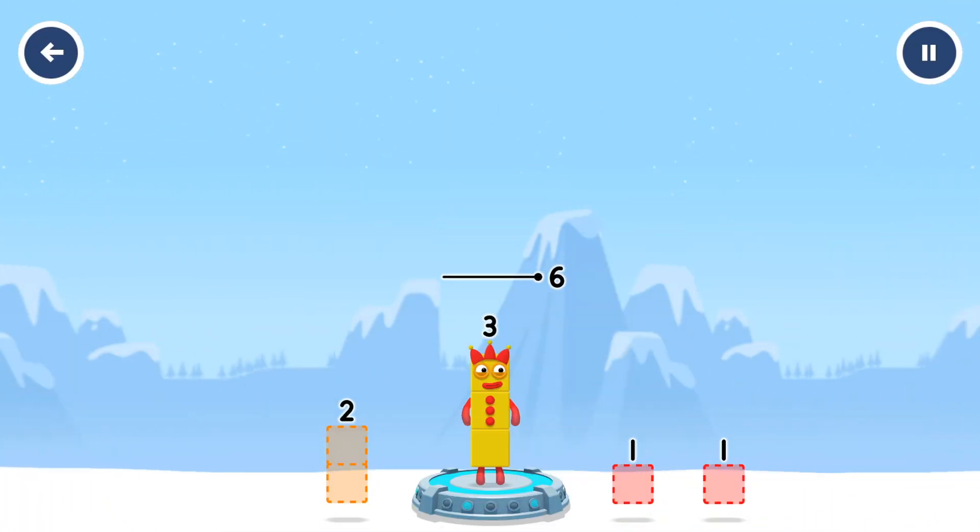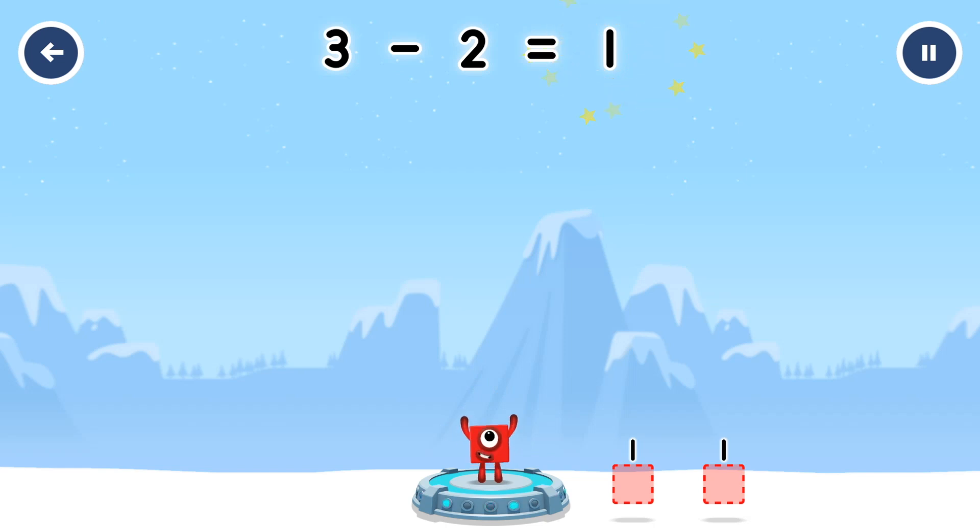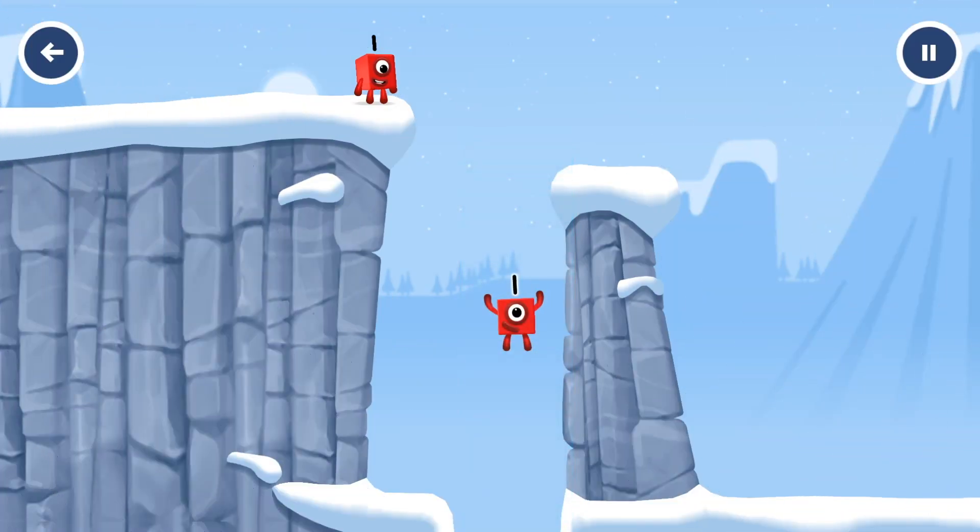Take number blocks away from three to leave one. Two. Correct. Three minus two equals two. One. Great. Eight.